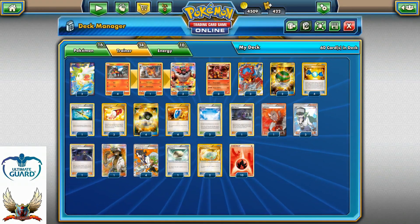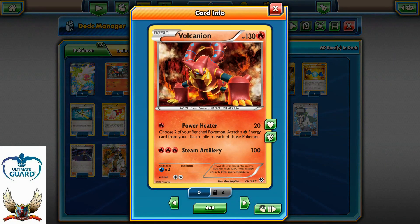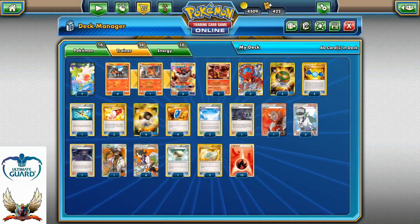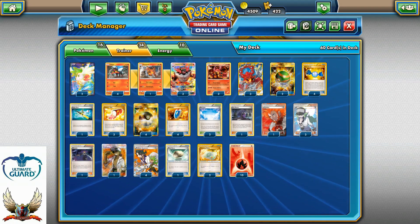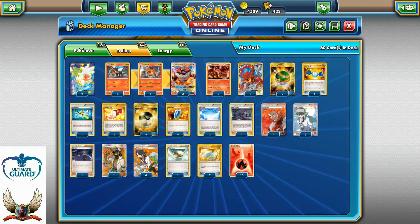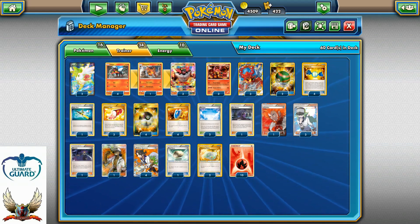Ten basic energies in total. The main strategy with this deck is to start turn one, if possible, with Volcanion and Power Heater in the active position. Have at least one copy of baby Volcanion on your bench and use Steam Up to discard energies, then use Power Heater to accelerate energies to your benched Pokémon. Turn two, get that Rare Candy to evolve into Incineroar GX, and then you're ready to go with big attacks.